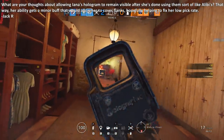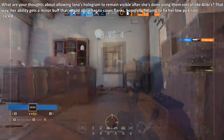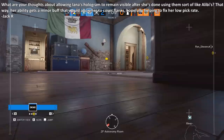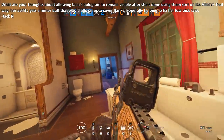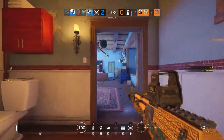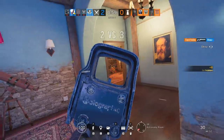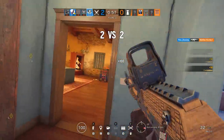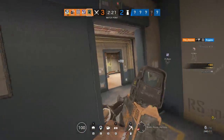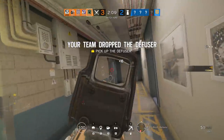The first question comes from Jack, and it is: what are your thoughts about allowing Yana's hologram to remain visible after she's done using them, sort of like Alibi? That way, her ability gets a minor buff that would allow her to cover flanks, hopefully helping to fix her low pick rates. That is a really cool idea — being able to not only scout out the room like you normally would, but then when you realize that the coast is clear, instead of just deactivating the gadget and having it disappear, you would allow yourself to then maybe peek a hallway.